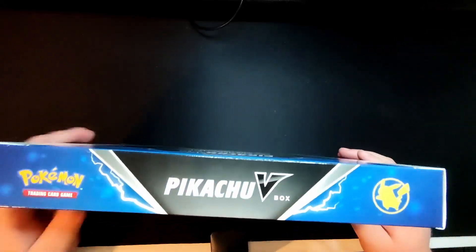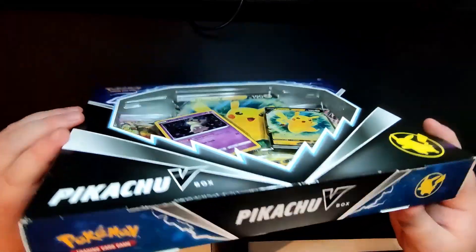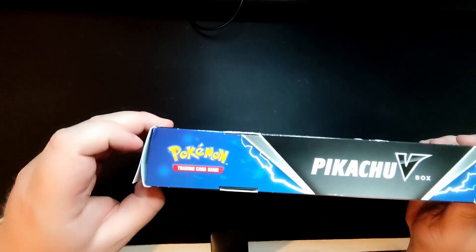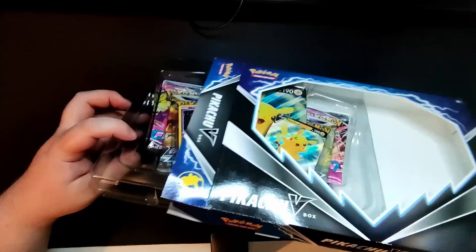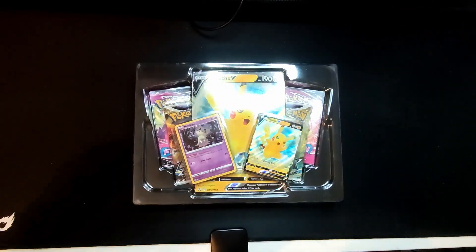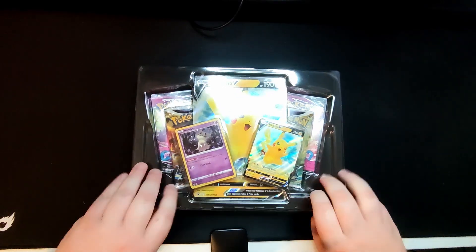And just from looking from the side of the boxes, it looks all in good condition, looks good. So let's try and open this up without damaging it. We've just got to try and break the seal. So if we just put it out - it's on a plastic tray.